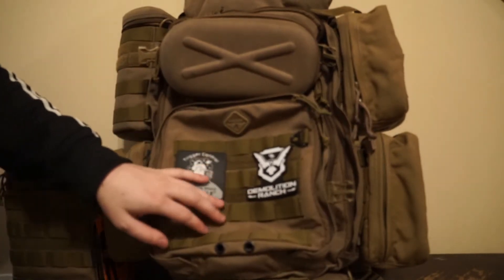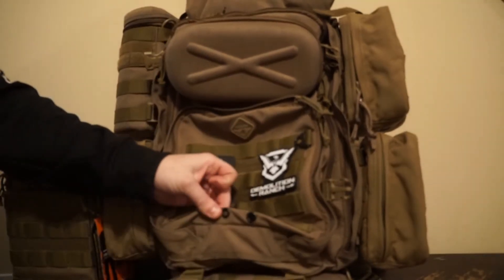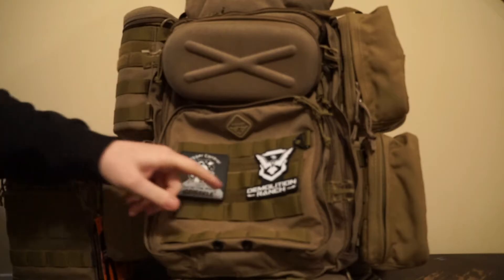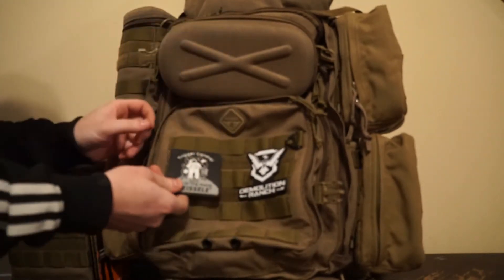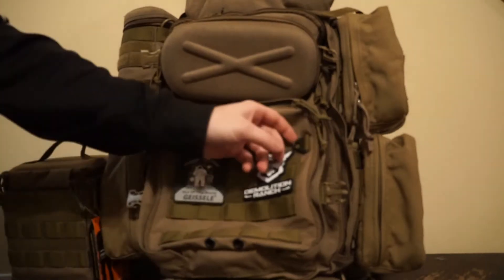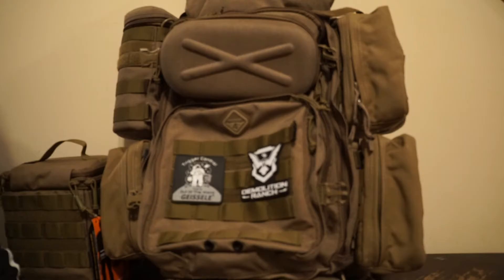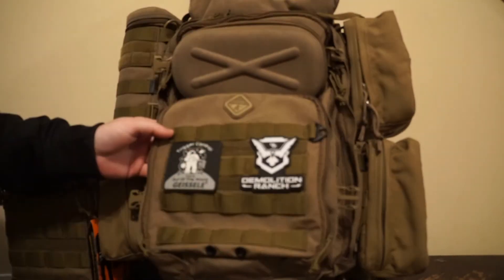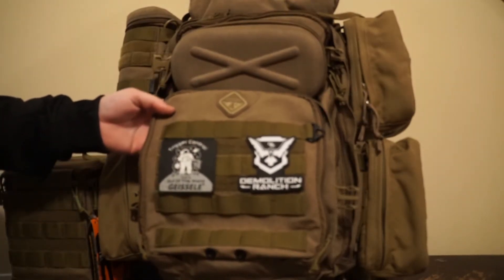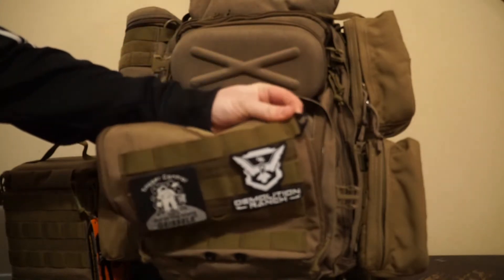On the front pouch we have some MOLLE webbing. You have some drain ports on the bottom in case something gets wet in there. You have a couple pieces of velcro for your tactical patches, and a little D-ring — you can put some gloves on there, maybe a glow stick or an IR stick, anything you want to put on the outside. Maybe a piece of braided 550 cord, something like that.